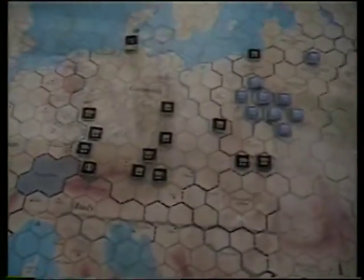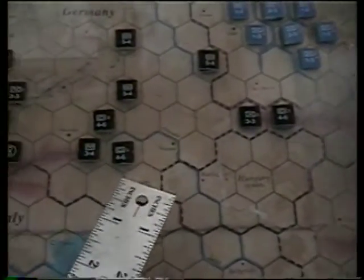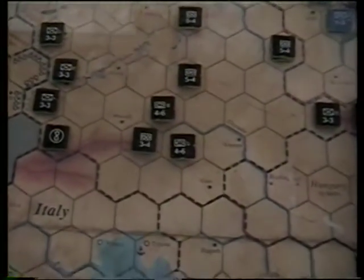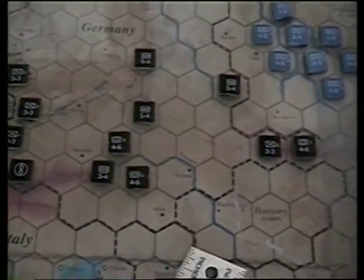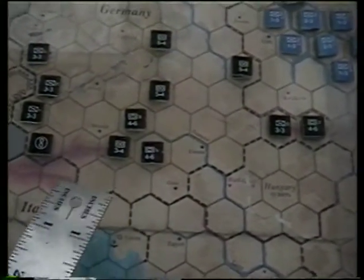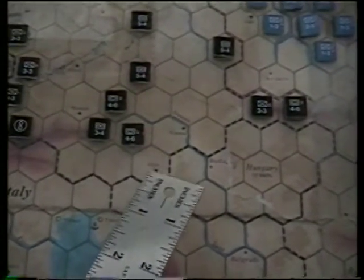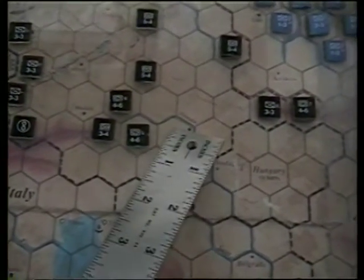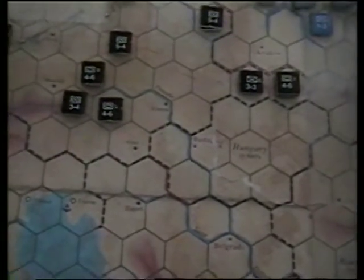Let me explain zone of control. Zone of control is with army units - the army unit here exerts a zone of control into every hex around it, the six hexes. That means you can't move through or by this army unit without using extra movement points. It costs three movement points to move into a zone of control hex, so an infantry goes three and stops, then next turn three and stops. It takes forever to get around an army unit. Zone of controls are very important.